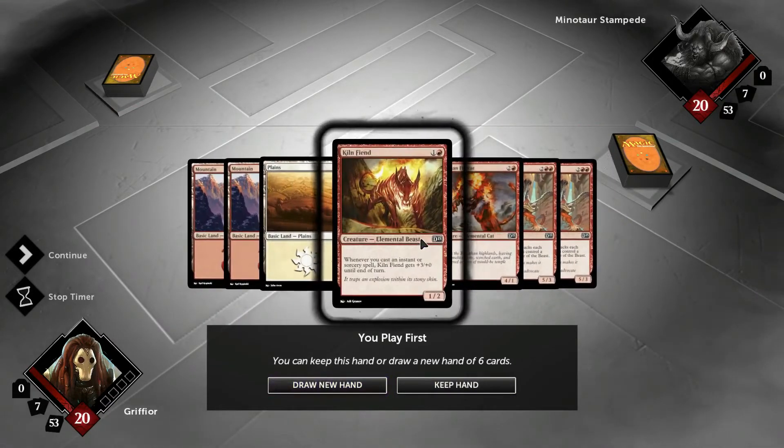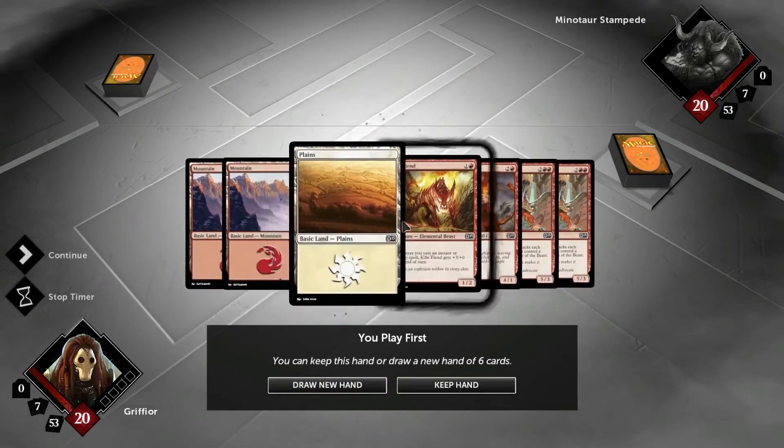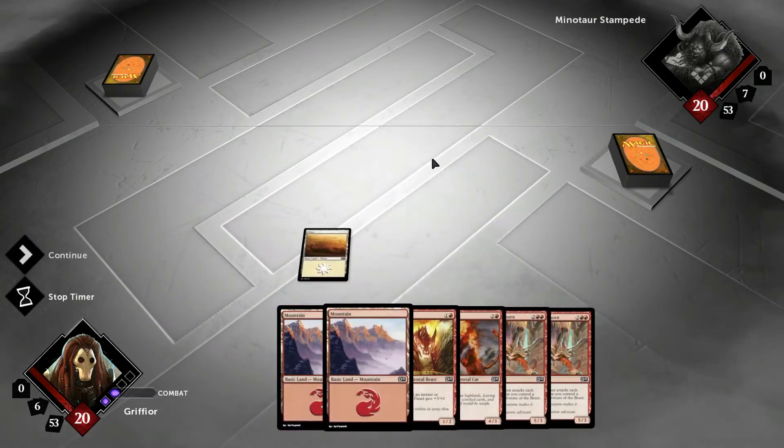Don't like that hand. This one's better. I'm going to get the white mana out first.